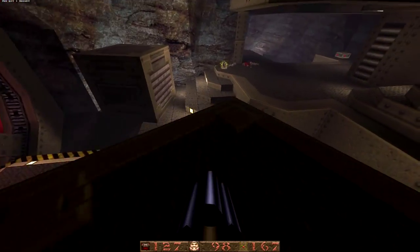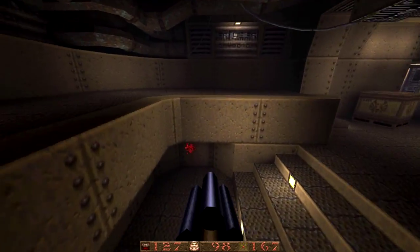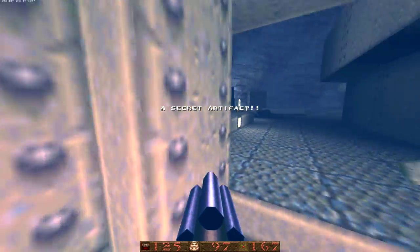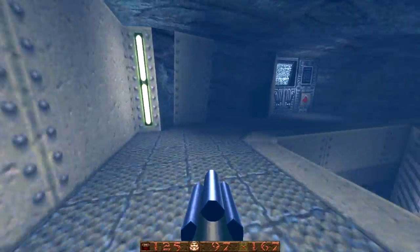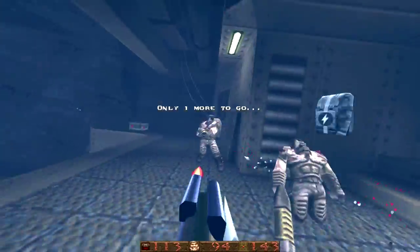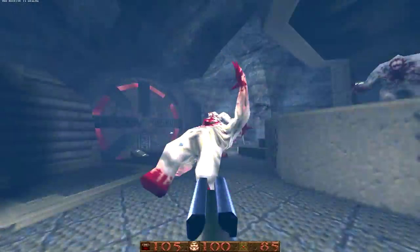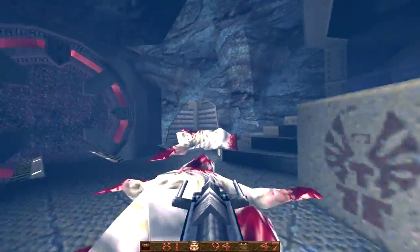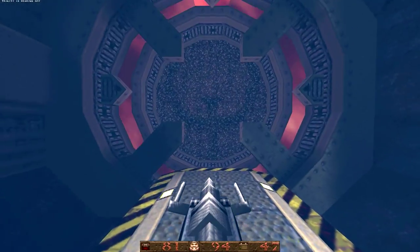What actually happens is you get a whole bunch of Shamblers teleporting in — I think there are four of them and they all come from different angles in the arena. This power-up here is absolutely required. The main issue is there aren't a lot of visibility blockers in the arena, so you want to position yourself down here to get the most cover and block line of sight from at least one of the Shamblers. The first time I wasn't expecting four lightning bolts all at once before finding a decent place to engage.